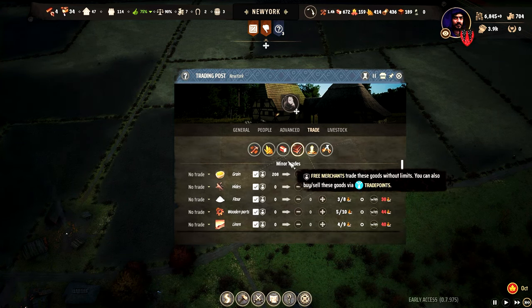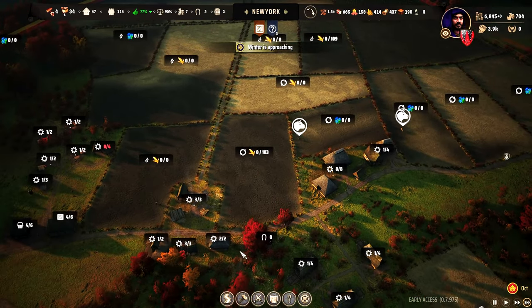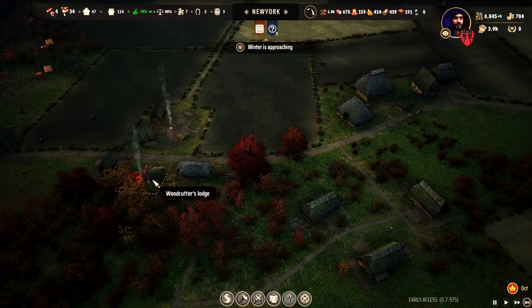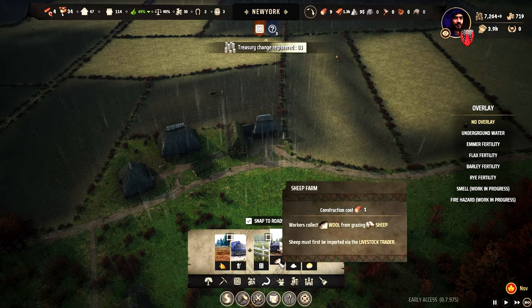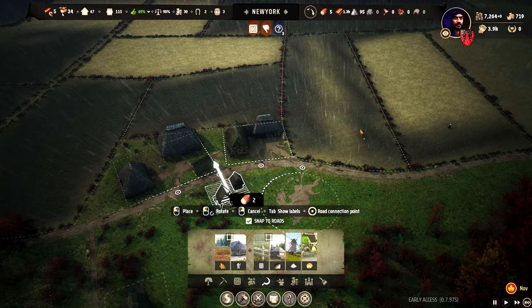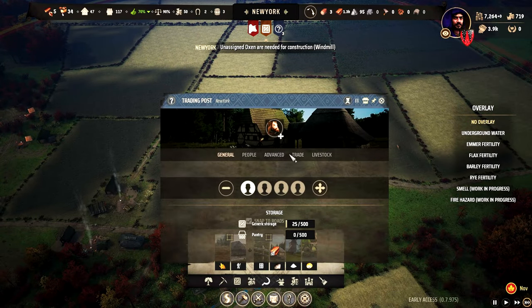Wait — I think we need a windmill. Do we have one? I think we placed one here. We don't have a windmill — it is important now. Because we can process much more efficiently with a windmill here and a small oven here, and this is how we should solve this issue.